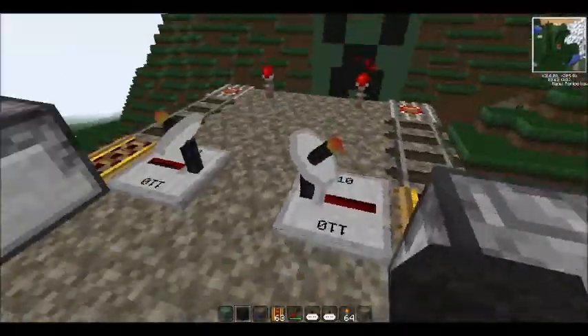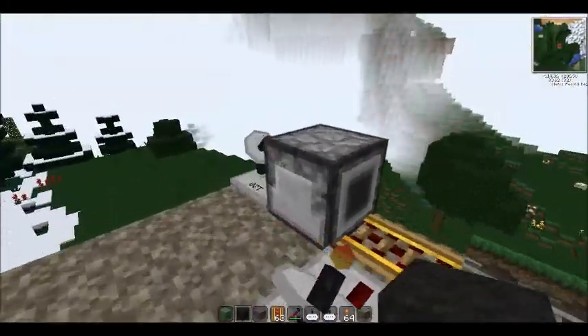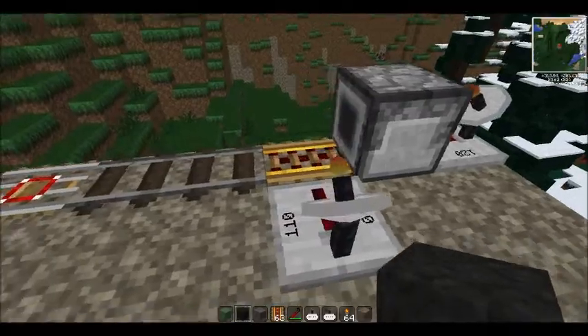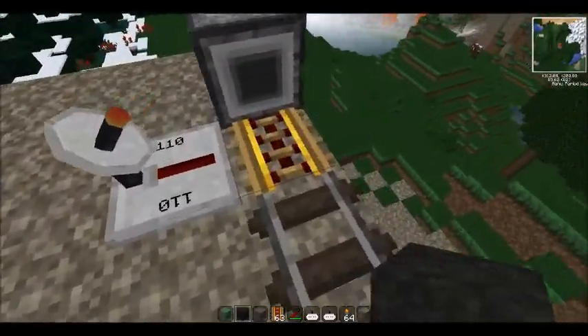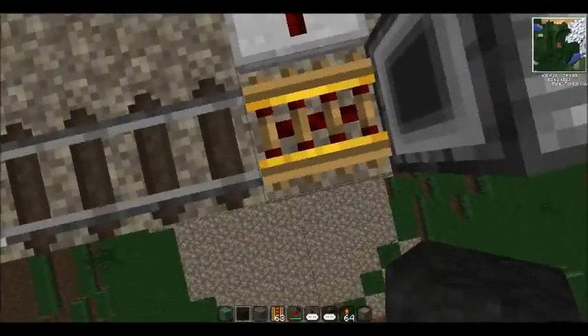For this — explosions — we've made a little Railcraft setup here, which is basically just cart dispensers with TNT carts in them, wireless redstone stuff, and some booster tracks on the end. Actually not booster tracks — launching tracks. And these are just wooden booster tracks. I couldn't work out the things properly.